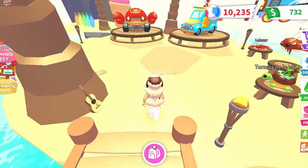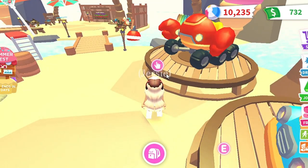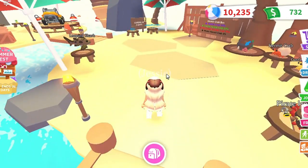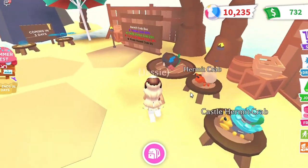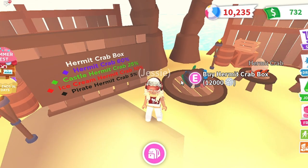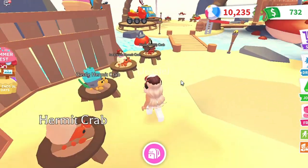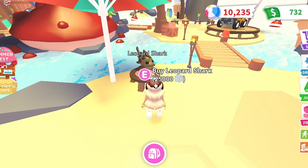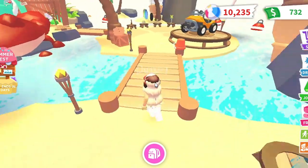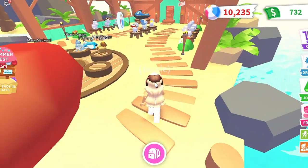We saw those cute little pets. Now it's time for the vehicles - this vehicle is the beach glower for 45,000, this one is the crabby cruiser for 100,000 beach balls. And over here is week three - oh my gosh, it's a little box! We need to grab hermit crab boxes. Hermit crab: castle variant 60, ice cream variant 25, pirate variant 5. Look at all of them! There's also the leopard shark for 25,000 beach balls, and more pets coming in three days, plus some vehicles and toys.